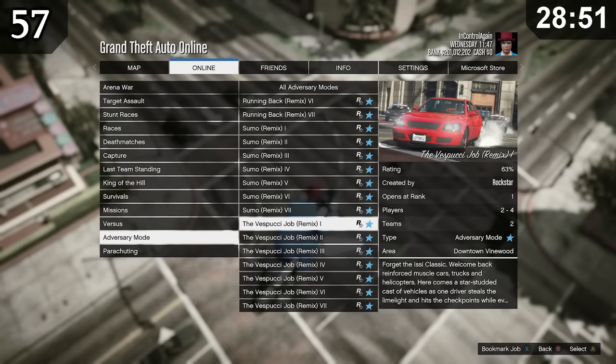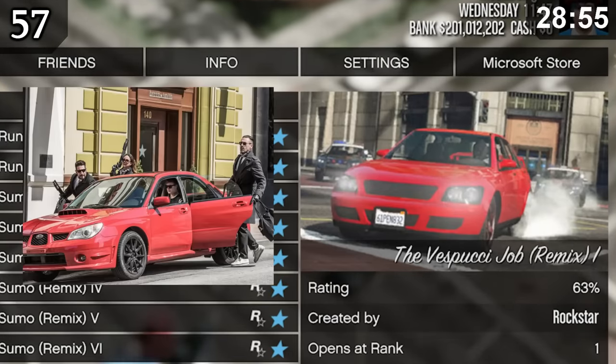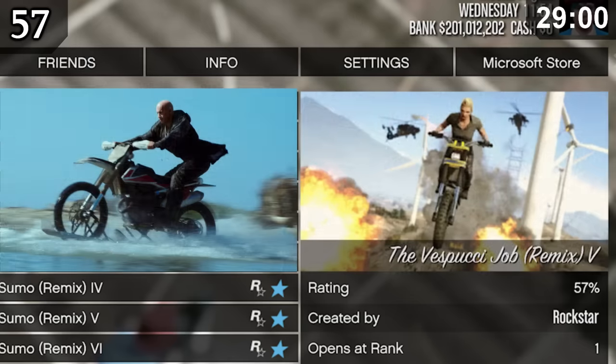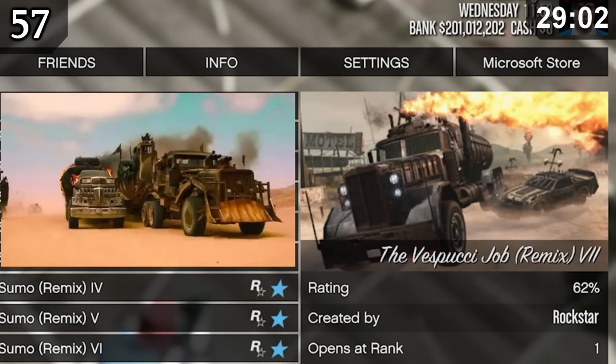All of the Vespucci Job remix adversary modes are inspired by different action movies — namely Baby Driver, Dukes of Hazzard, James Bond, Gone in 60 Seconds, Xander Cage, Fast and Furious, and Mad Max.